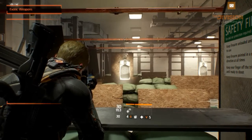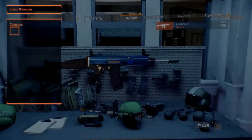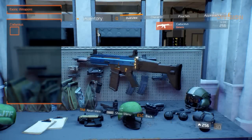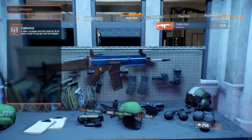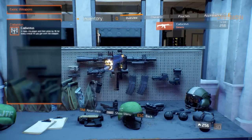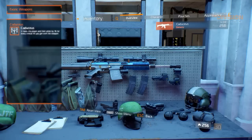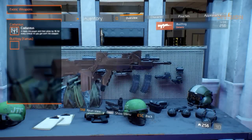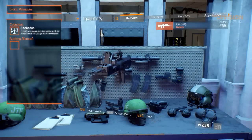Let's start with the assault rifles. The Caduceus has two random weapon talents and a third unique weapon talent called Caduceus — it heals the player and their allies for one for every critical hit you get with the weapon, making it ideal for any healer build. Next up is the Bullfrog, previously known as the FAMAS.